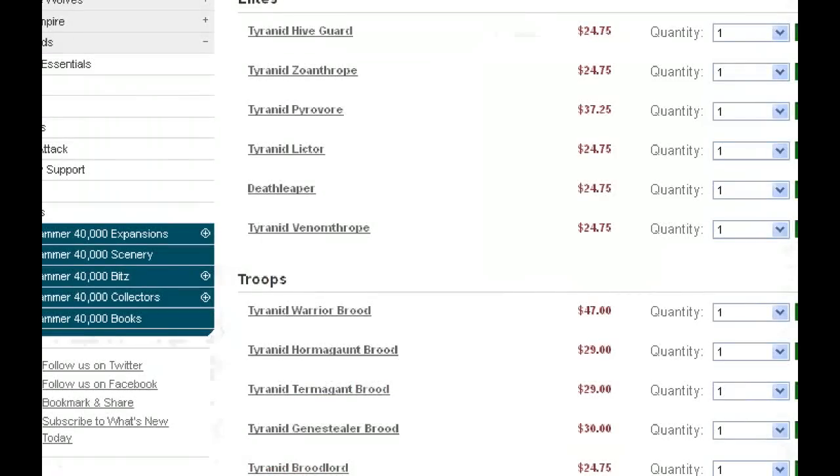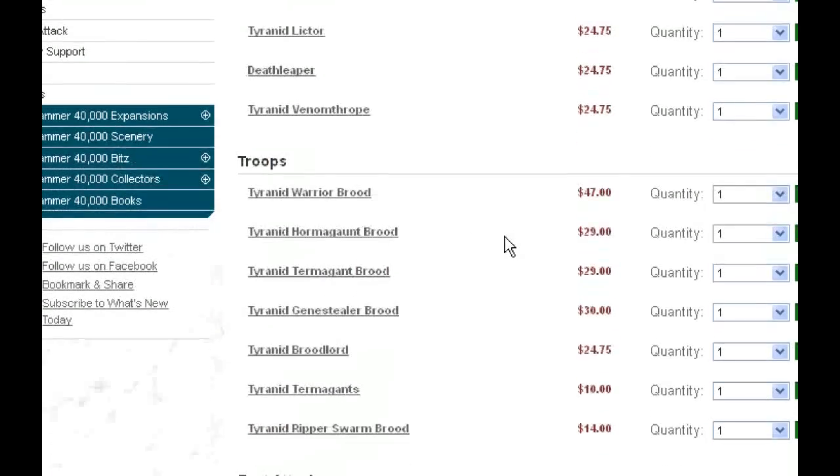But they are Synapse creatures, and a brood of three of them — just plain and simple — with three wounds and only toughness 4. A Tyranid Warrior is 30 points. So the numbers just really don't work out with these guys. They do come with a Devourer, though — but it's not the big Devourer. It's only strength 4, assault 3, 18-inch range.